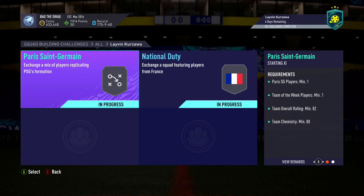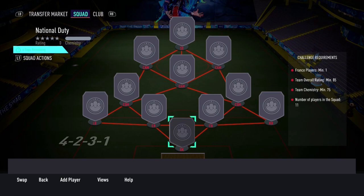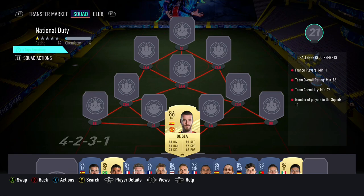The National Duty Squad Builder will cost you 154,000 coins on PlayStation and 163,000 coins on Xbox. The requirements are at least 1 player from France, a minimum overall rating of 85, and a minimum team chemistry of 75.